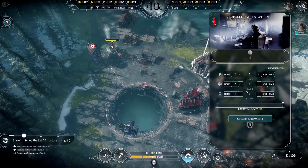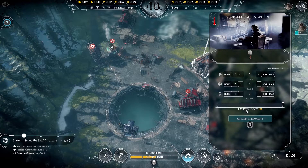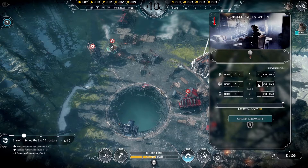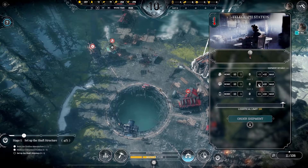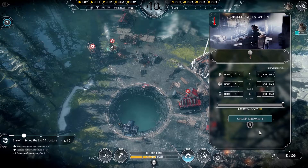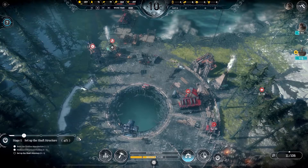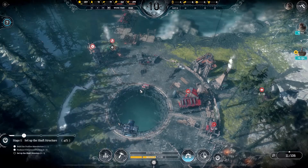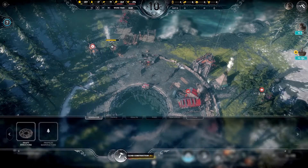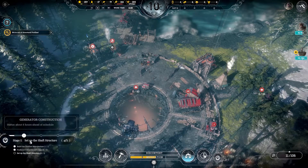The logistical limit is 120 — we've reached that. Do we want more personnel? I don't really feel like we need more personnel at the moment. We'll just order as many resources as we can to speed things up. We have hit eight courses — so can we finally bring the shaft structure? Yes we can and we should.